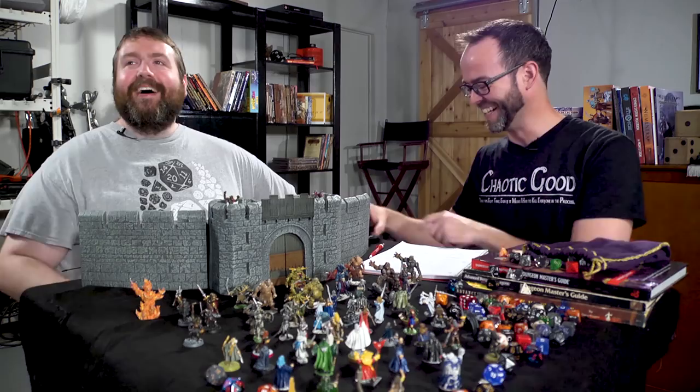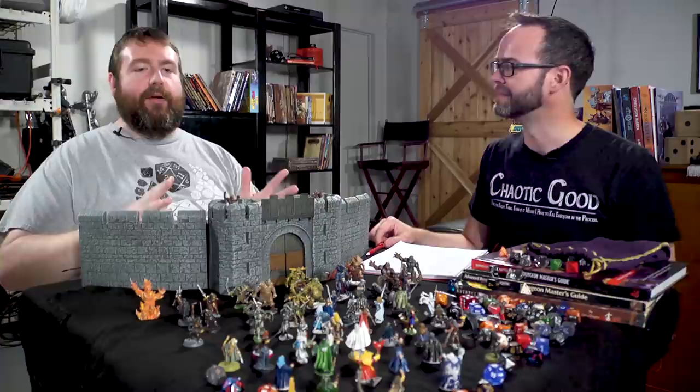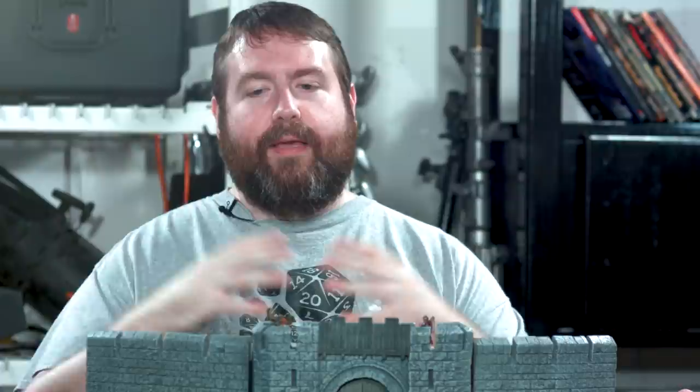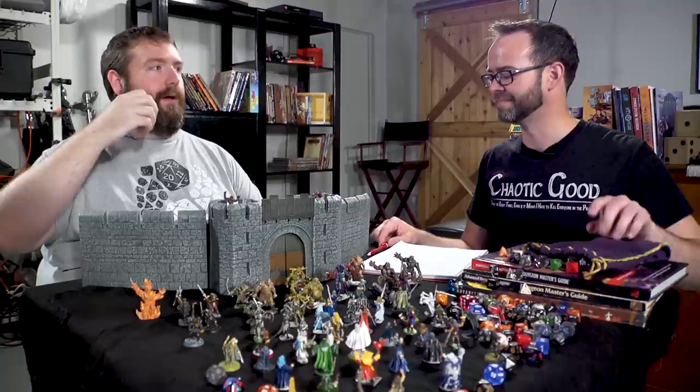There's a ton of other stuff people will try to sell you for role-playing games — dice towers, dice rolling trays, wooden boxes for your miniature and dice. Those are all nice, and some people really like the stuff that comes with D&D. But in order to play the game, you really just need two or three dice and a blank sheet of paper and something to write with. From there you get a dice bag — maybe one that comes with a bottle of Crown Royal, or a chain mail one, or just a Ziploc bag.